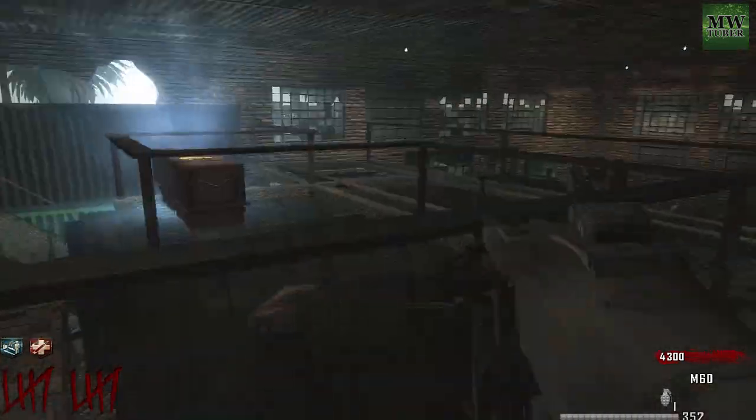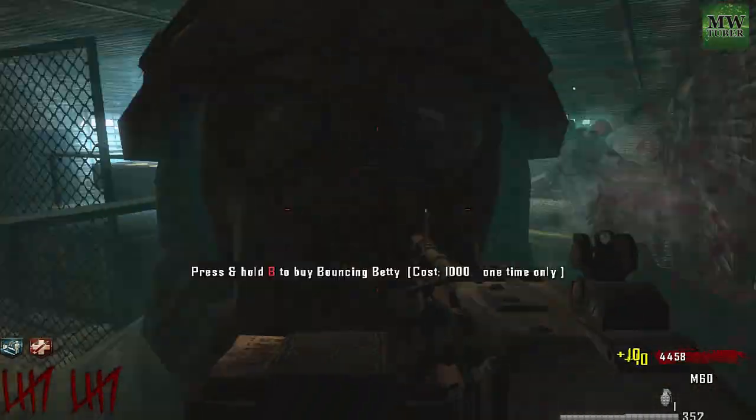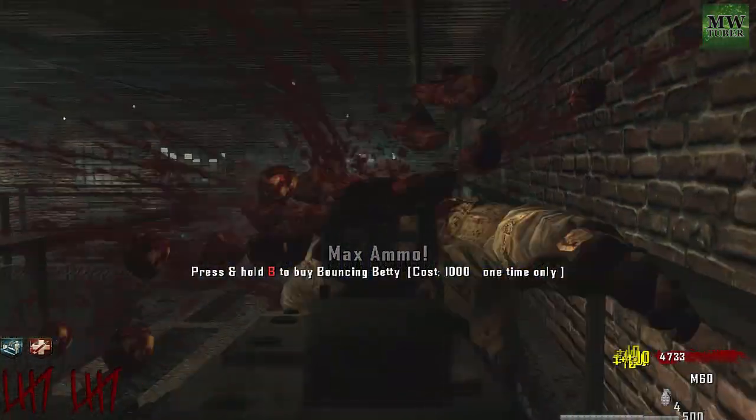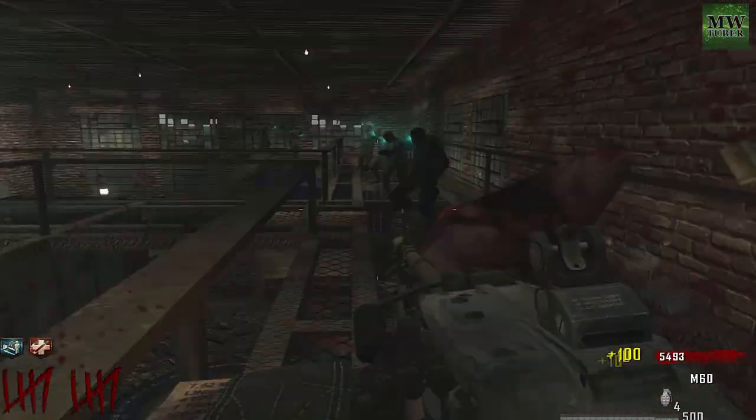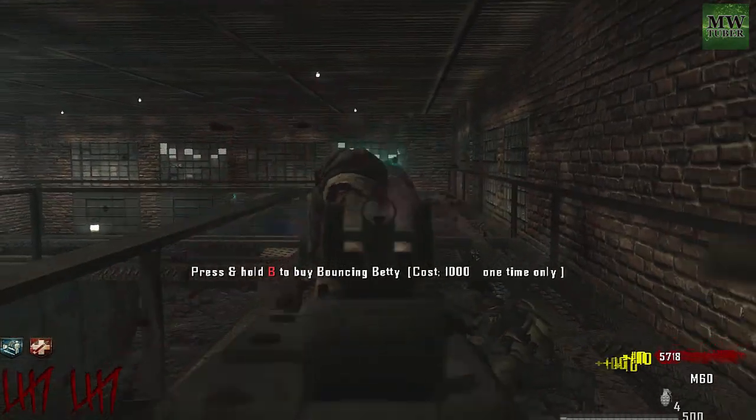There are Black Ops 1, Black Ops 2, and SUD4 guns and they are all pack-a-punchable, so that's pretty nice. Power and perks are not hard to find, so go ahead — Black Ops 1 perks and a 50,000 point buyable ending. Nice map, check it out, and let's get to the next spot.